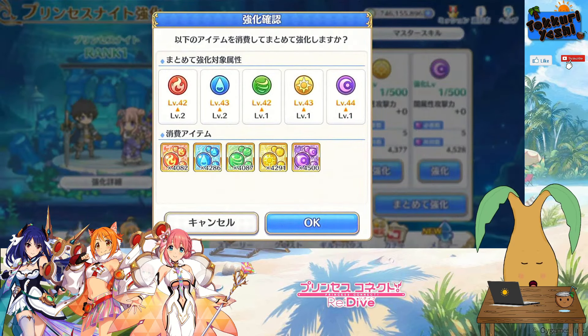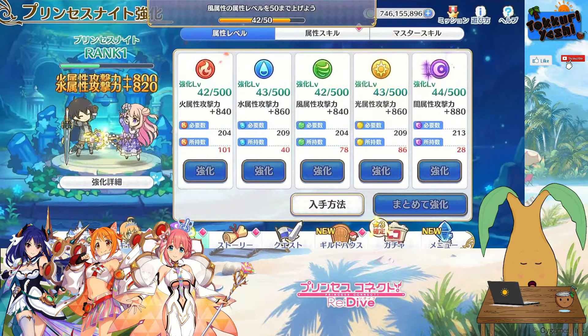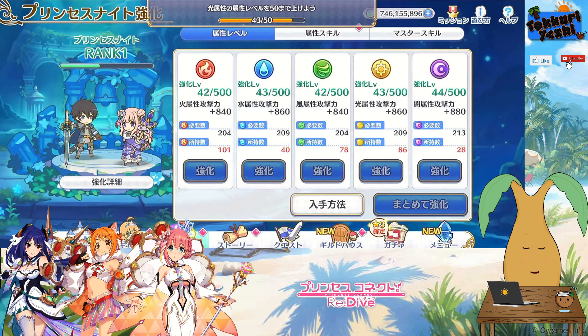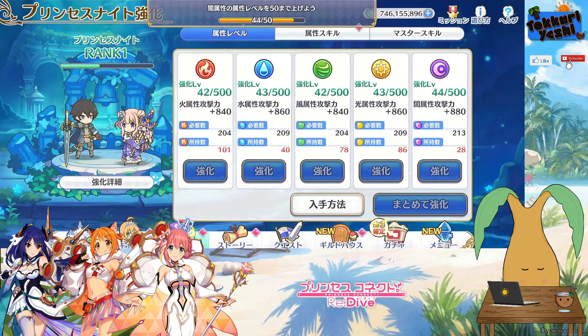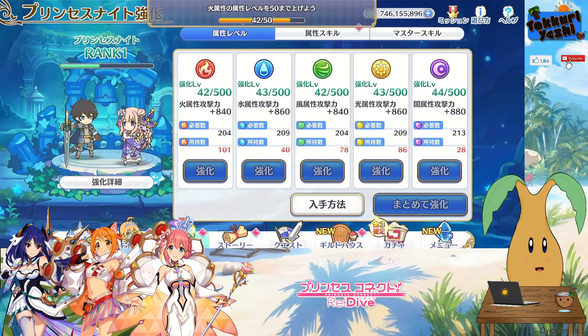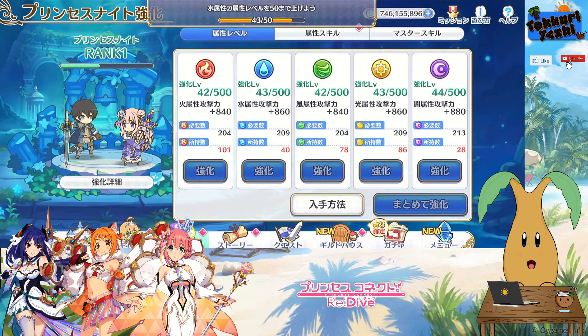This button down here lets you do it all at once, or you can do it individually. There we go — it's all gone in and the Princess Knight rank will go up. I don't know once we've got this to level 500 if it will then move on to the next one.